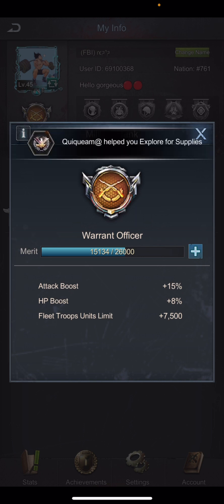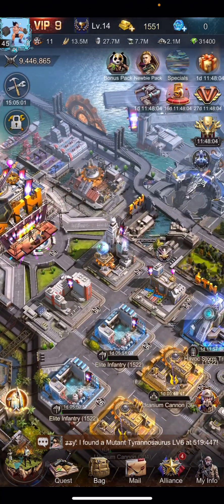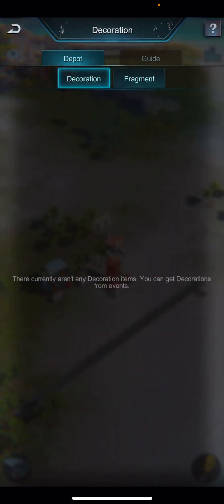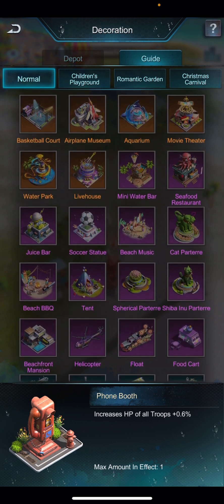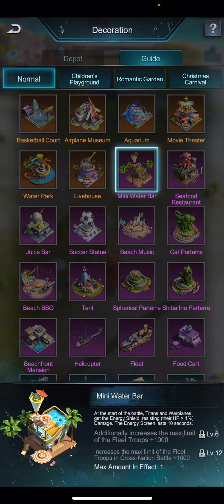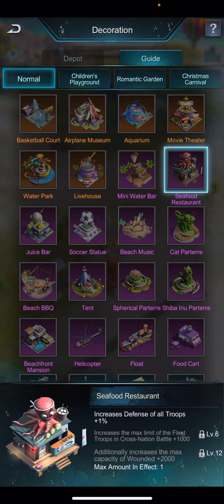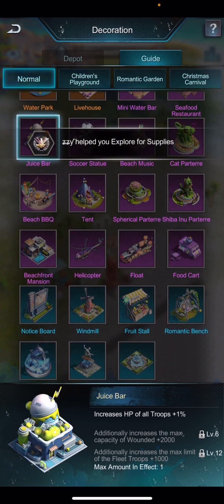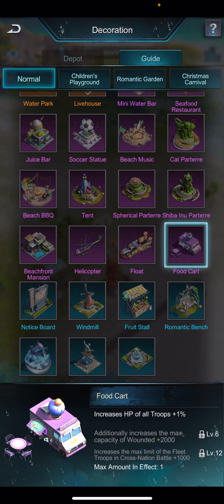Another thing to look at for increasing fleet size is your island decorations. When you look at the island, some decoration items have fleet unit increment skills. For example, Mini Water Bar increases fleet units by plus 1,000 when the decoration item reaches level 6. Similarly, Seafood Restaurant and Juice Bar also have a certain amount of fleet size increment from these decoration items.